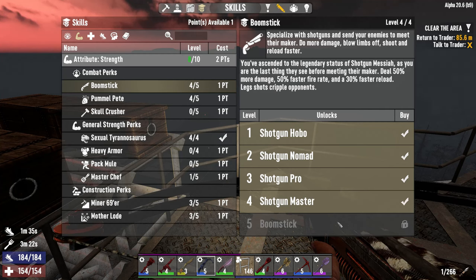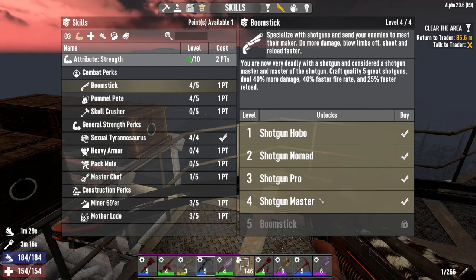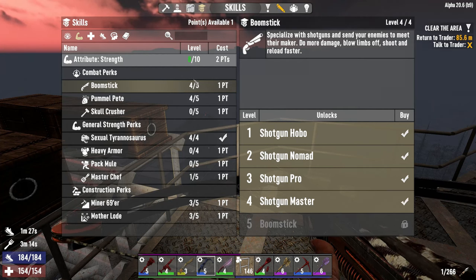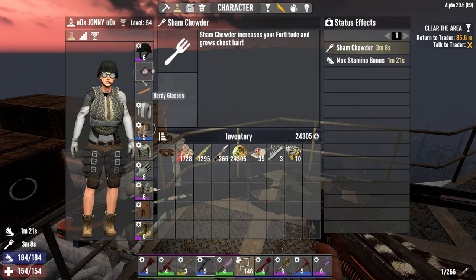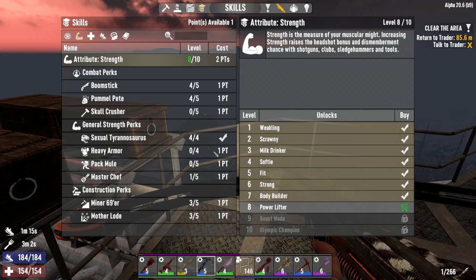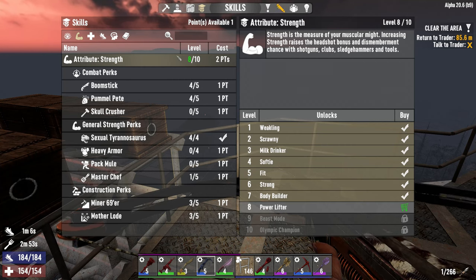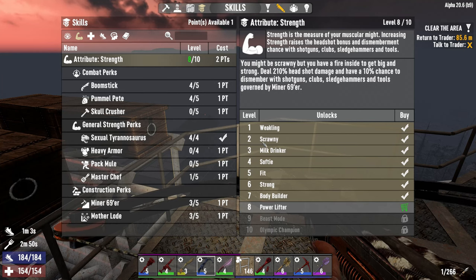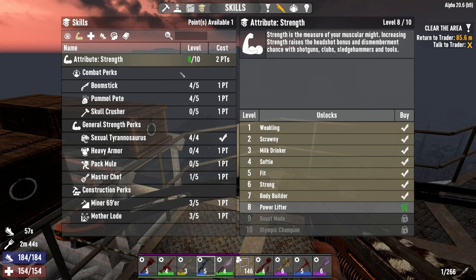I thought this would have made the shotgun tier 5, but turns out I've already got it. My cigar gives a plus one in strength — that's why it's glowing at eight. If I take the cigar out it'll drop to seven. I've got one more skill point to go in and then I'll get max level strength, then we'll go home. Hopefully by end of today we'll craft up that shotgun.